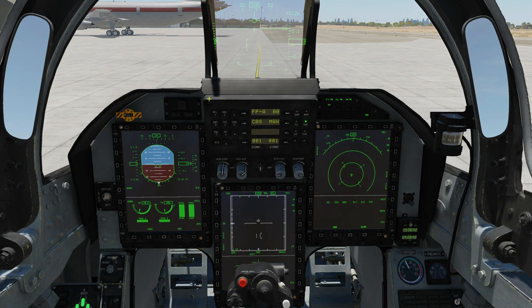Next: UFC, upfront controller. This is the main way the pilot will interact with the majority of systems in the aircraft — like IFF systems, datalink systems, fuel systems, autopilots, radios, and so on. It has an alphanumeric keypad and various other options.